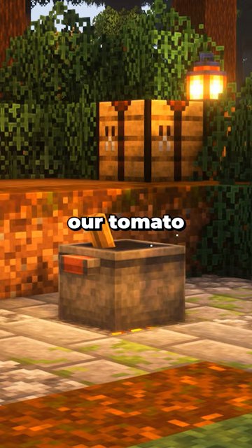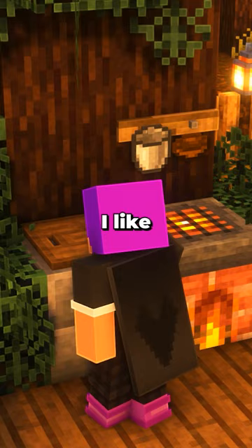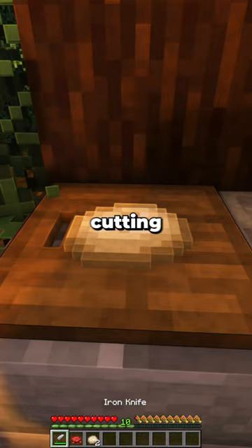So let's make our pasta. We need to grab three pieces of wheat — one, two, three — and one bucket of water. Now we've got those ingredients, we can jump into the crafting table and make our pasta dough. I like to use spaghetti, so let's throw it onto the cutting board and chop it.